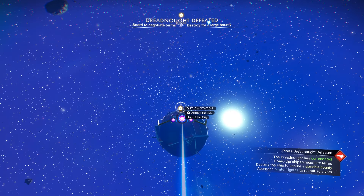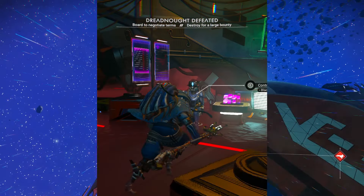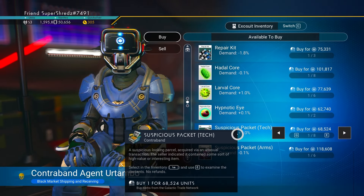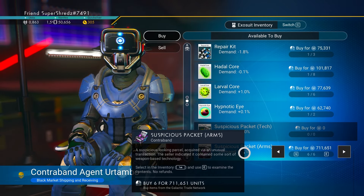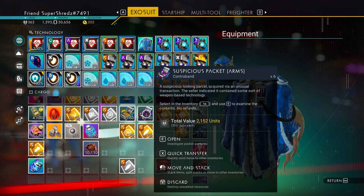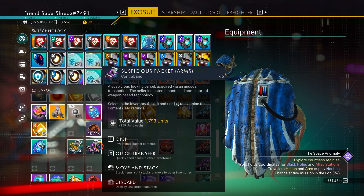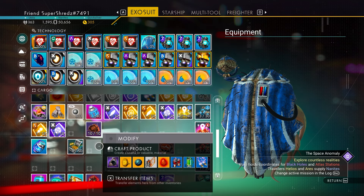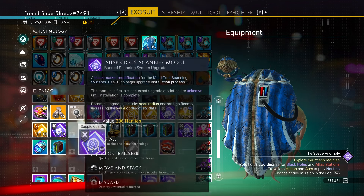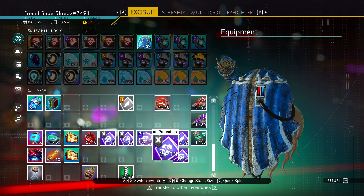As a bonus: if you have the units, make your way to an outlaw station. Once there, head to the contraband agent and buy suspicious packages — specifically the tech ones and the arms ones, because they give modules and something extra. I bought six arms and six techs. With the arms packages you get modules 100% of the time, and with the tech packages you get modules plus a slightly different item as well.